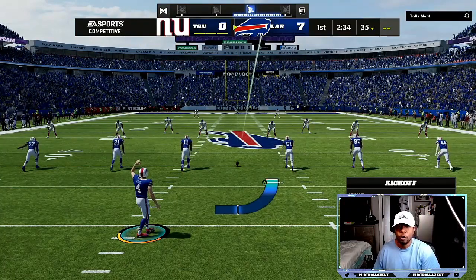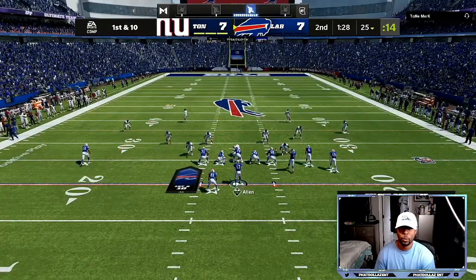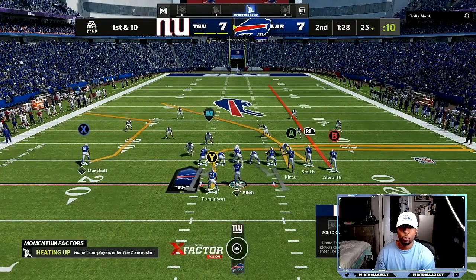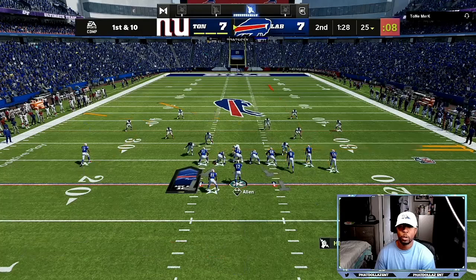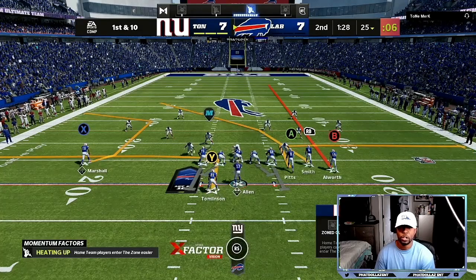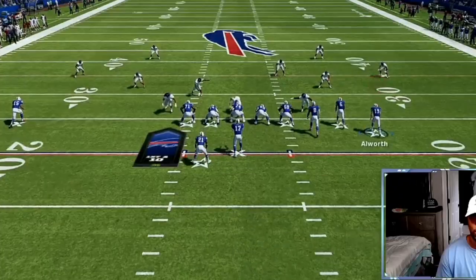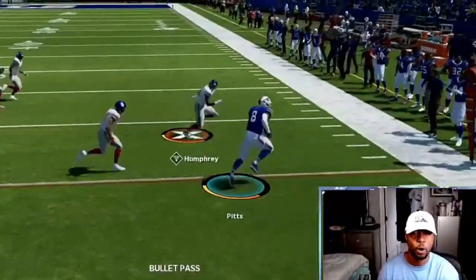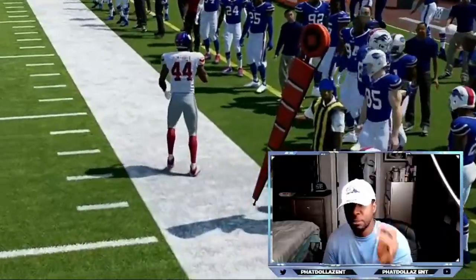Since he's not going to run cover three again, he's probably going to run man. So we're just going to do a quick out route with the tight end, put the running back on the out route, and streak the outside receiver. We're looking for the first person that gets open — that's an easy 12 to 13 yard gain to move the chains.